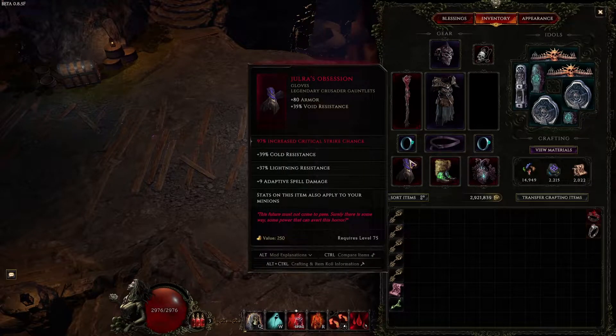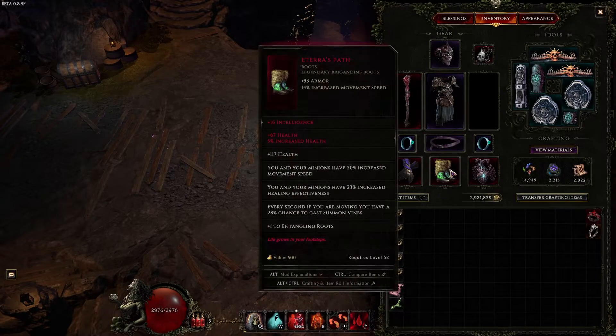For the gloves, we're running Joro's Obsession. You want Joro's Obsession just because it has adaptive spell damage which is going to get applied to your minions. The extra resistances are nice, but the key thing is that stats on this item also apply to your minions, which is huge. If you can get a two-legendary-potential one, crit strike chance and cast speed would be super huge. If you just have one legendary potential, either crit strike chance or cast speed — even shred armor — would be really good for your Wraiths.